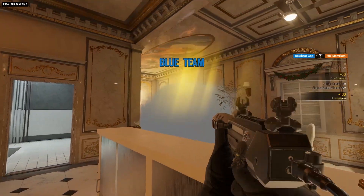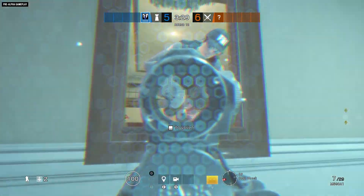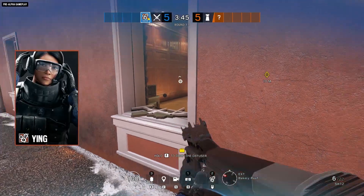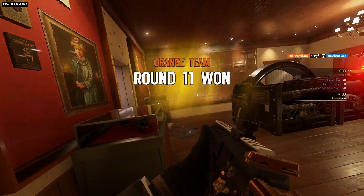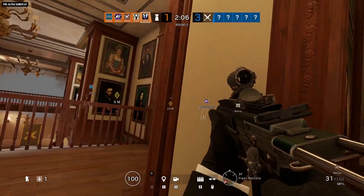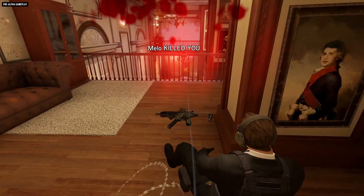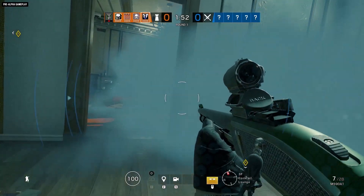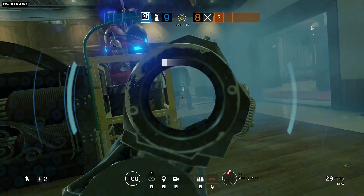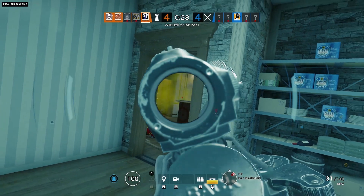With his glasses active, Warden is a strong counter against any smoke and flash strategy that the attackers try to throw. If Blitz gets frisky or Ying lights up a whole mess of Candelas, Warden will be having none of it. Even Glaz will have to think twice about setting up behind his smoke screen, though Glaz still has an edge with his bigger scope and thermal detection. Note that the smoke filtering feature on Warden's glasses is less effective if he's moving, so picking smart angles and repositioning quickly are vital to making the most of his gadget.